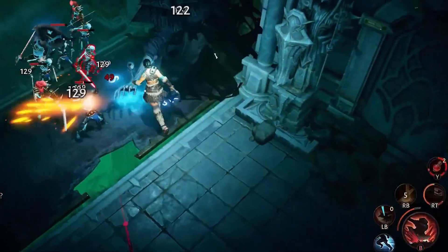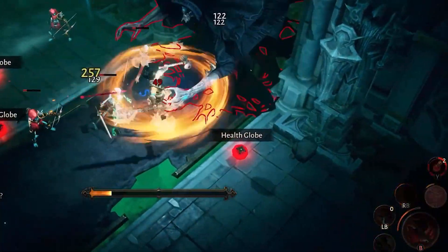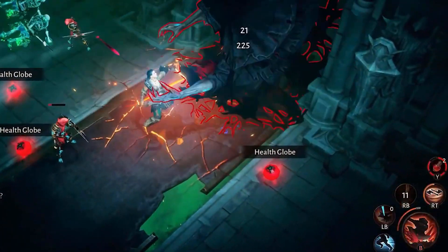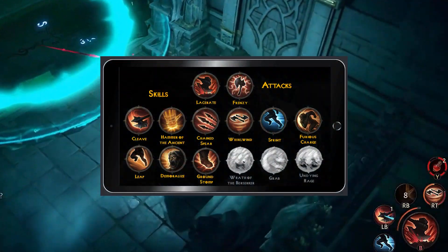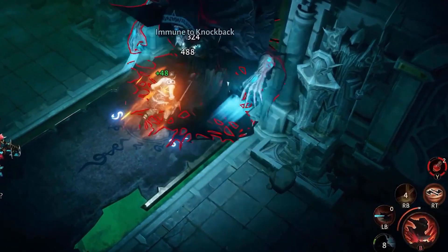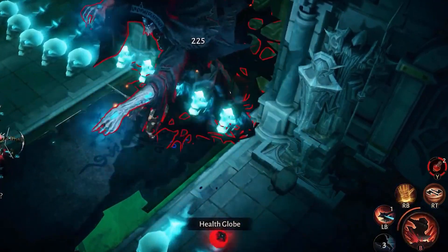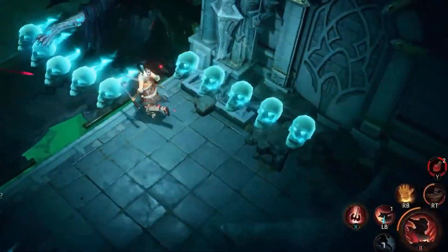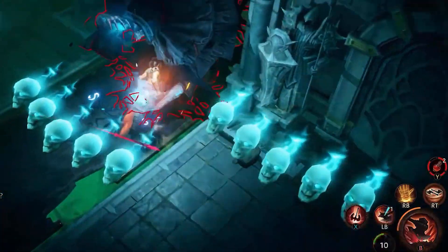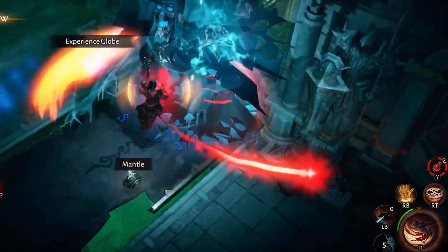Demoralize, unlocked at level 38, releases a ferocious shout that forces nearby monsters to attack you, deals damage to all nearby enemies, and reduces their damage done by 30% for eight seconds. Ground Stomp, unlocked at level 41, stomps the ground stunning nearby enemies for up to 1.5 seconds and dealing damage. Charging longer increases the range and duration by up to three seconds.